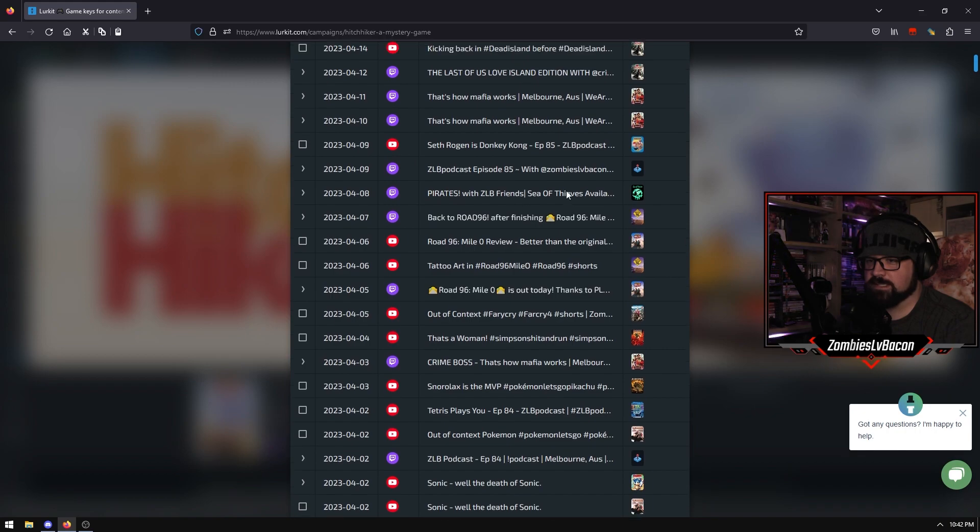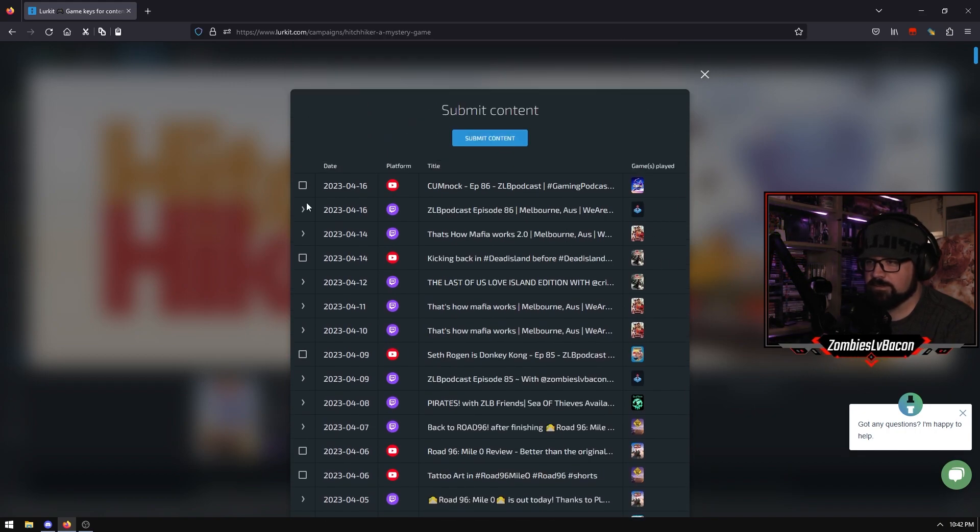You can see here - you just basically select which one it is and then away you go. It's just another really good website for finding lots of keys.